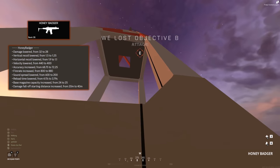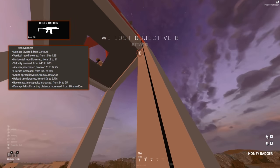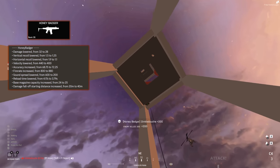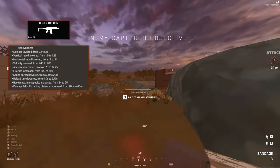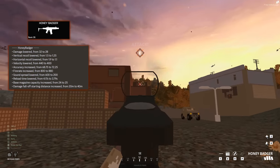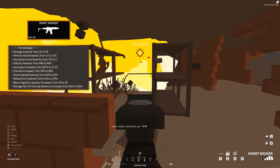Alrighty, let's have a look at the changes to the Honey Badger. I'm going to read them all out and then show demonstrations of what the changes actually mean, so bear with me. The Honey Badger got its damage lowered from 32 to 28, which is a nerf. The vertical recoil got lowered by 0.25, which is really, really good — from 1.5 to 1.25. The horizontal recoil also got lowered by a lot, from 1.9 to 1.1.